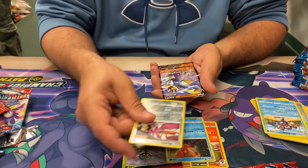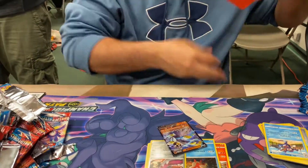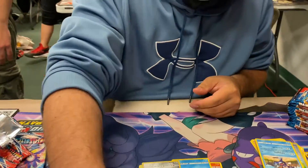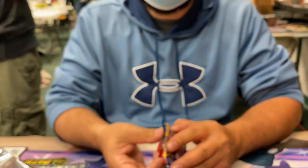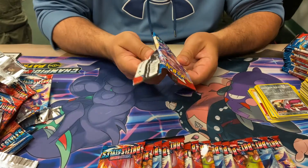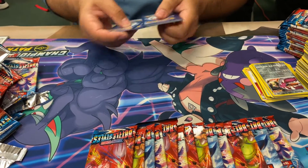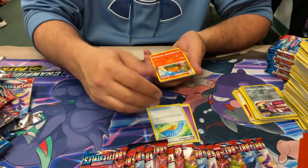That's fine. There it is — you asked. You said you needed a V mask or just a V. It took him two packs to get that. That's a very Rapid Strike-heavy box right now. Chuck said at the start — all I need is enough for a 3-3 line of one of the Urshifus. He only needs one V version of Rapid Strike, because he had one V already from another thing.